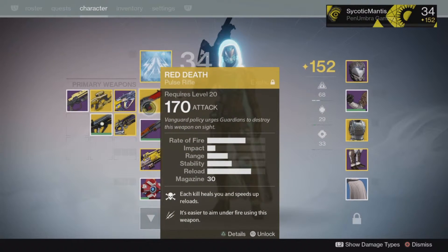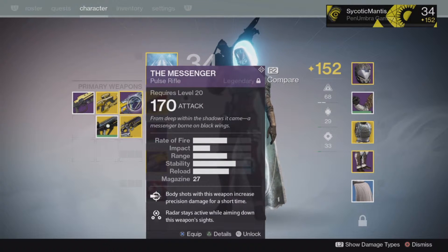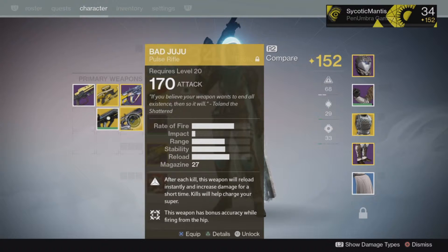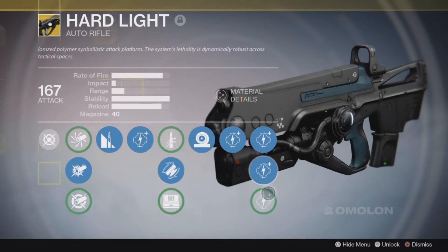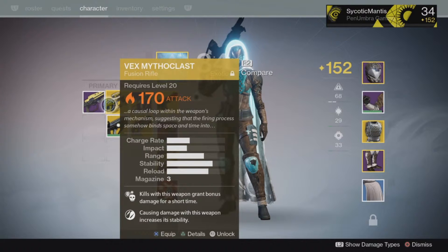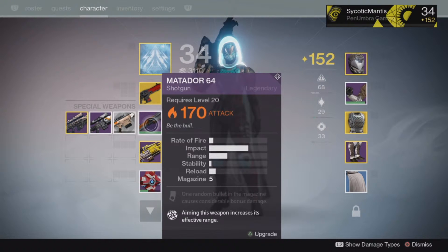This is what I've got equipped at the moment. We've got our nice Red Death — it's a pulse rifle, I actually really like it. I'm not entirely sure what happened to it after the patch, it doesn't quite feel as good to me, but that could be because I've been using the Messenger — this thing is godlike honestly. Even Bad Juju, that is really nice as well. I've got the Hard Light which I haven't really used, haven't even upgraded it yet. Vex — I actually got that on my first hard run I think, very lucky. Matador, pretty average.